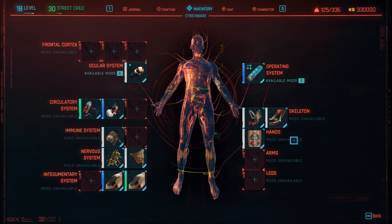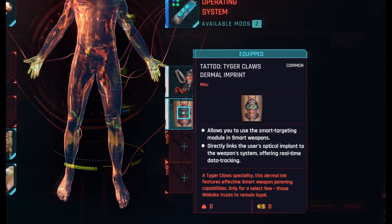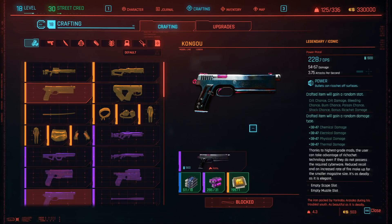You might be wondering why this effect is useful. For example, you actually need to equip cyberware in order for your character to use ricochet abilities. Currently I have hand technology that allows me to use smart targeting modules in smart weapons, which is a different weapon class to power weapons, but Kongao's unique effect still allows me to use the ricochet effect even though I don't have the cyberware to use it.